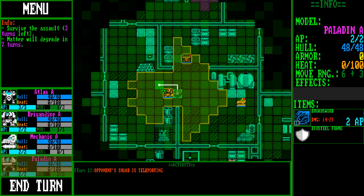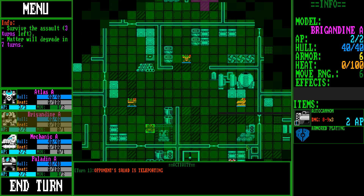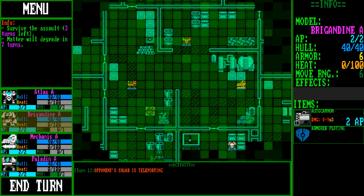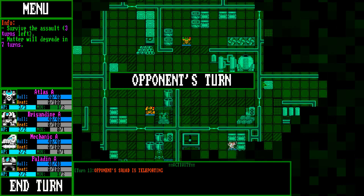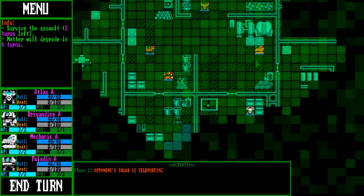I do still have that Viper on the bench, waiting to get in here. So if I lose somebody, I can bring him in, or swap out mechs between turns. There is a Praetorian coming in.